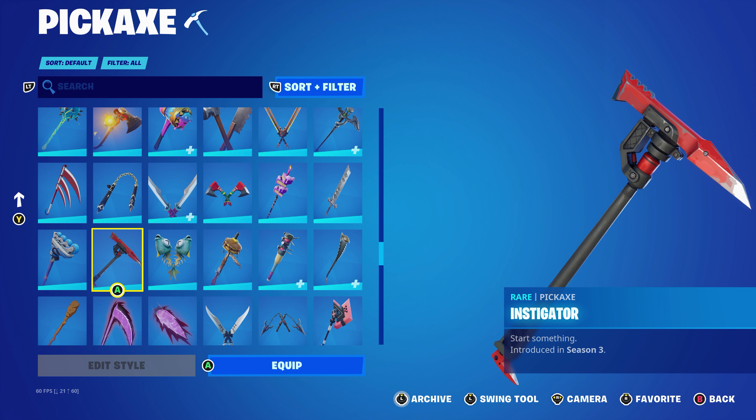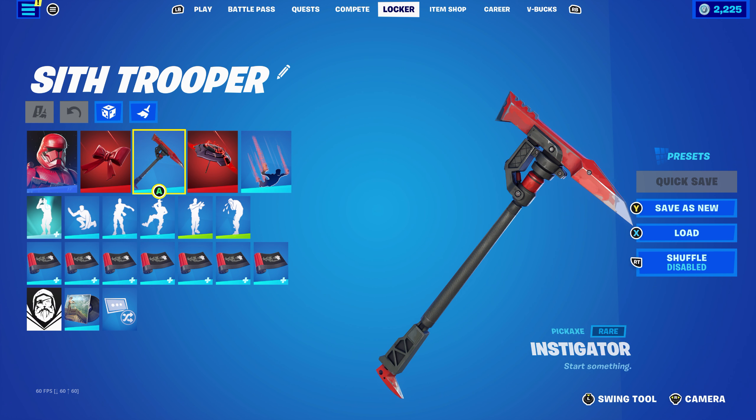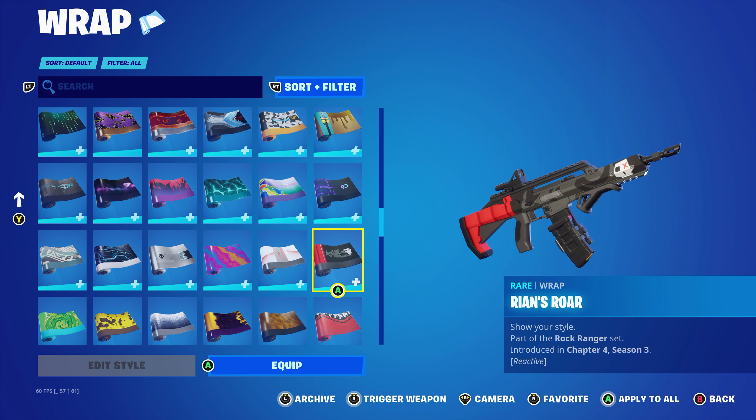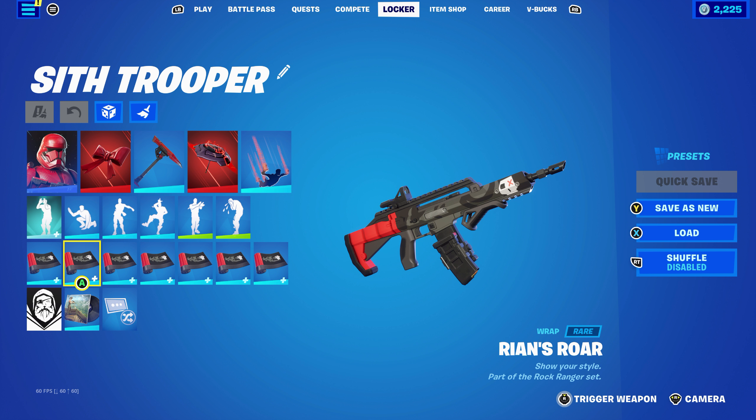For this combo I started to use Cypher PK's back bling, the Oni's Curse, part of the Cypher PK set, introduced in Chapter 3, Season 4. I'm using the reactivity off just for the fully red look. The pickaxe is the Crucible Blade, which is Doom Slayer's pickaxe from the Chapter 4, Season 1 Battle Pass, part of the Ultra Nightmare set — using this for the black and the red.